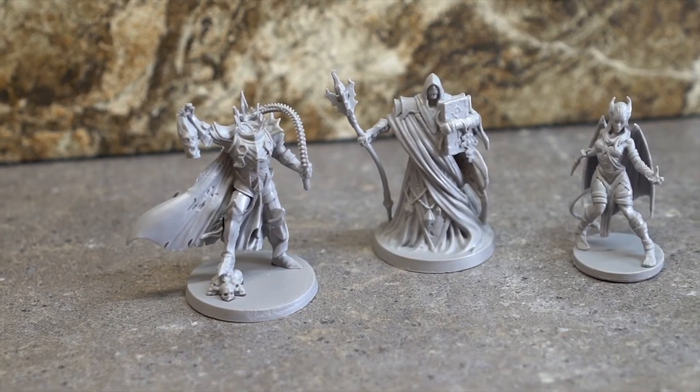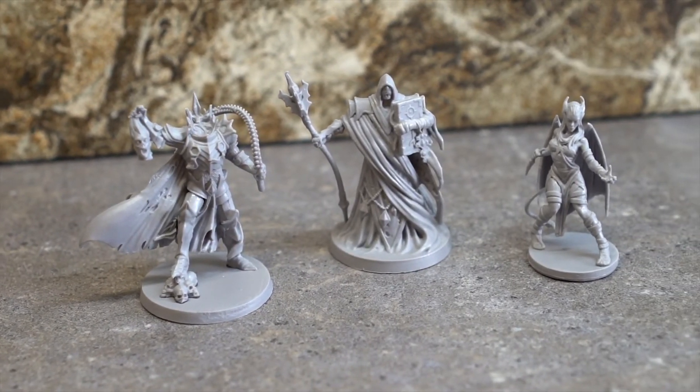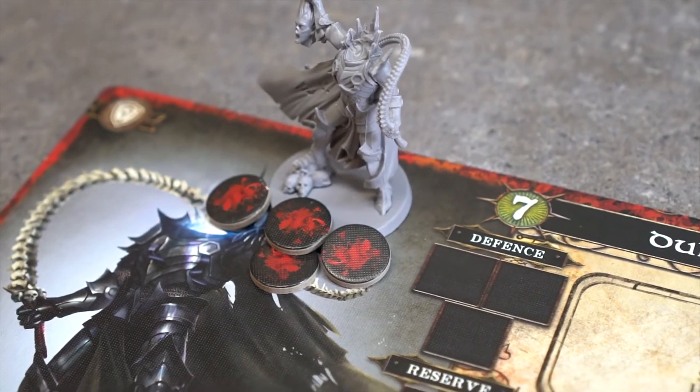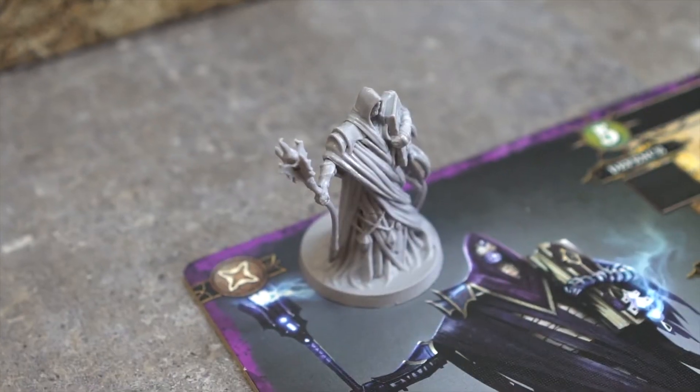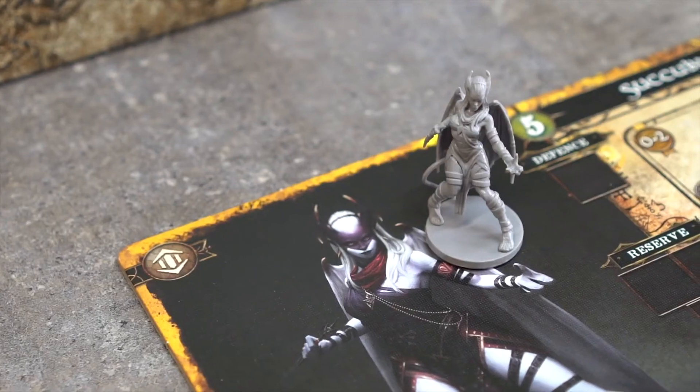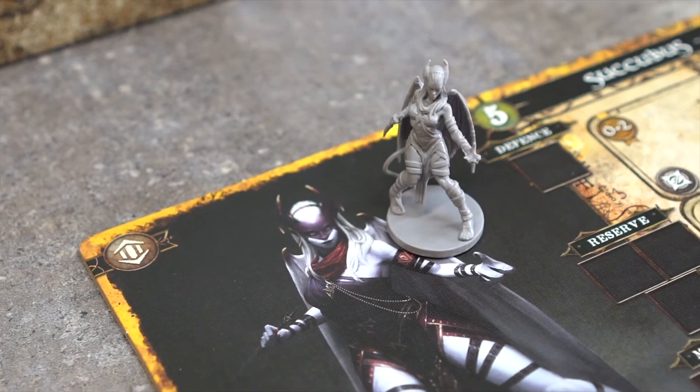Finally, there are three monster roles: Guardians, Decimators, and Supports. Guardians have large pools of health and tend to slow the advance of villagers. Decimators are the most powerful type, good at dealing damage but are vulnerable to attack. Supports are more versatile and have a range of abilities.